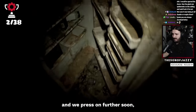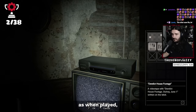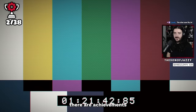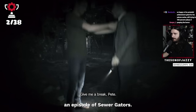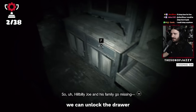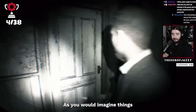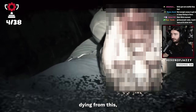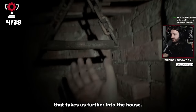Nothing stops us and we press on further, soon finding a videotape. These tapes are quite important, as when played we get a snippet of something that's happened in the past, but more importantly there are achievements tied to them as well. This videotape shows a filming crew going to the house to film an episode of Sewer Gators. The first thing we do is unlock an achievement by unlocking a drawer in the kitchen — once done, we unlock 'Master of Unlocking.' Things very quickly go wrong and the tape ends with most of the crew dying, but from this we are able to find a secret passage that takes us further into the house.